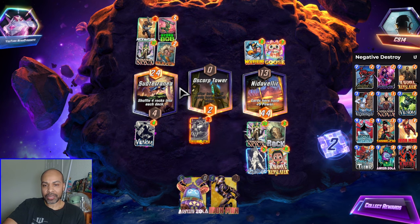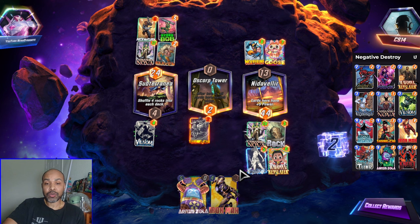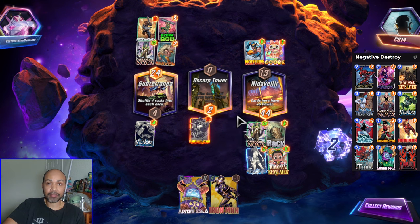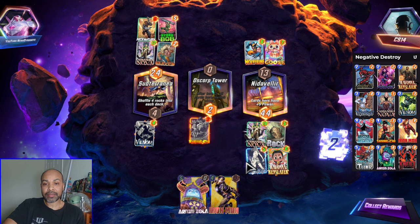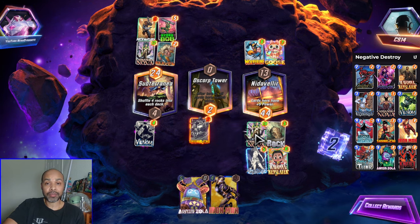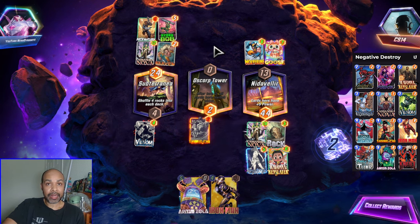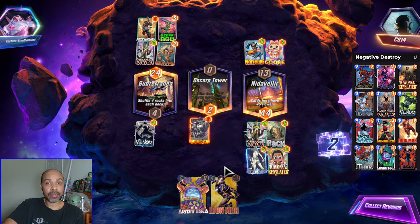That is why I did not snap here — because of the Bob. Otherwise I would have wanted to snap earlier. Definitely don't last-turn snap and alert them that you have the winning line. Don't do it. Just take your two cubes because you're going to get them. They think middle is completely safe. I'm playing some kind of Mr. Negative deck, some kind of weird destroyer — they don't know what I'm up to. So they might not suspect Shang-Chi. Don't alert them to that and don't snap last turn. Just play it and take your two cubes.